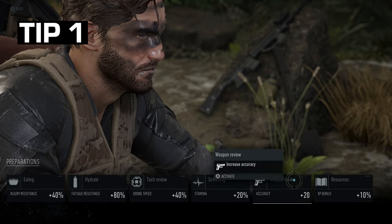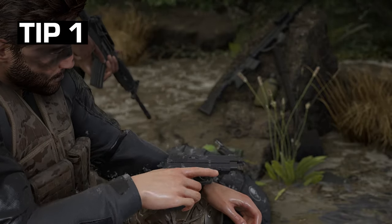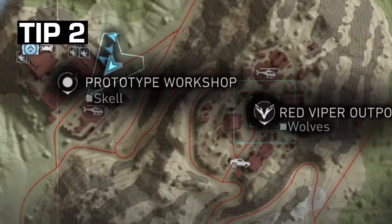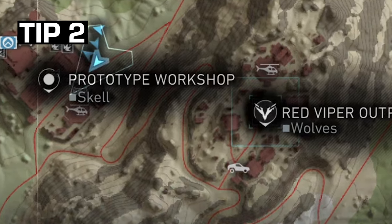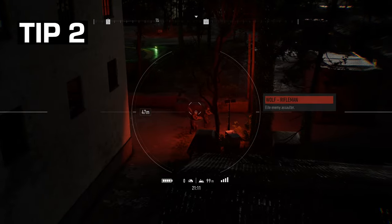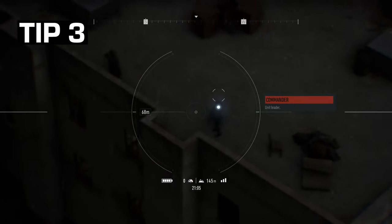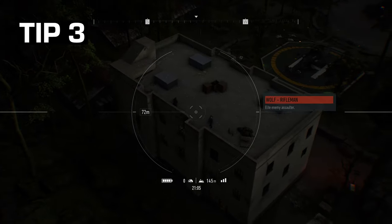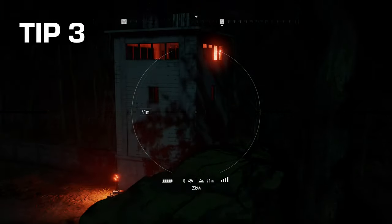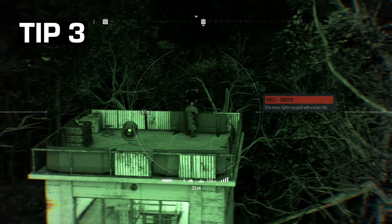First tip: after selecting your class, add a weapon review buff while you are still at your bivouac — that way you get a +20 boost to accuracy. Second tip: go in with a plan. Have a look at the map and get a good layout of the area. Keep in mind enemy movement paths and see who is patrolling what area. Third tip: when you do enter a base, start with all the roof snipers and tower snipers first. Have your men take them out right off the bat. Use your drone for this and quickly mark them for your team.